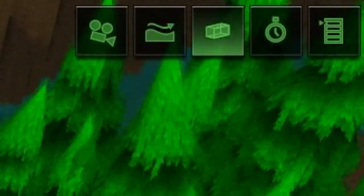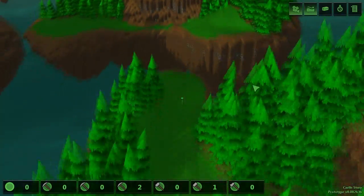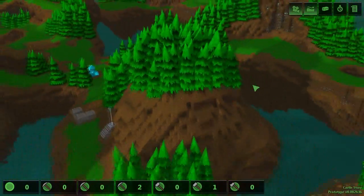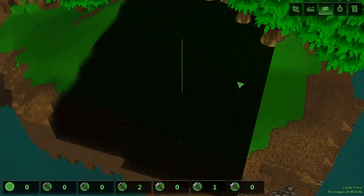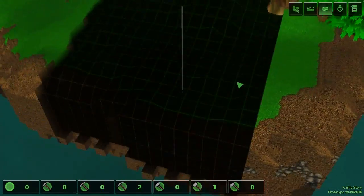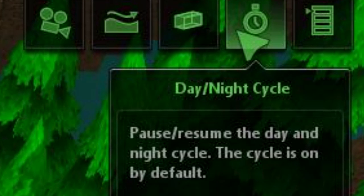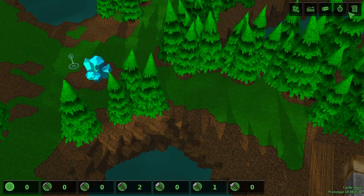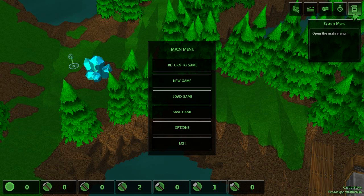The first icon just indicates when you're moving the camera. The second one is a flyby camera mode — when selected, the camera will hug along with the terrain as you move. The third option is x-ray vision, which only shows you the level that you're on, and you can change levels by scrolling the mouse wheel without the spacebar. The fourth option toggles a day and night cycle. Finally, the last option accesses the main system menu.